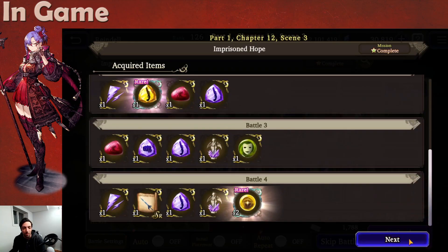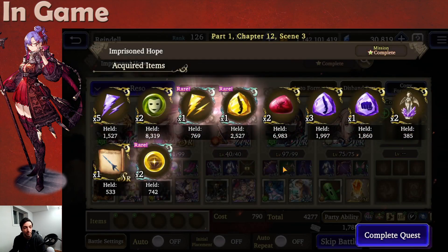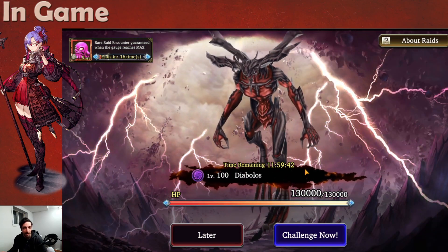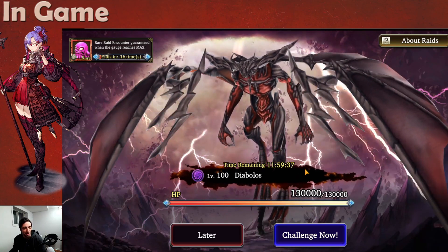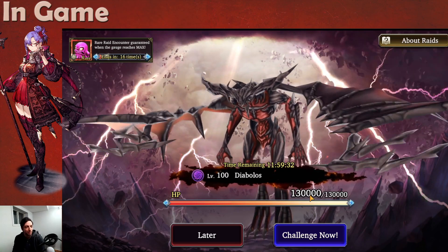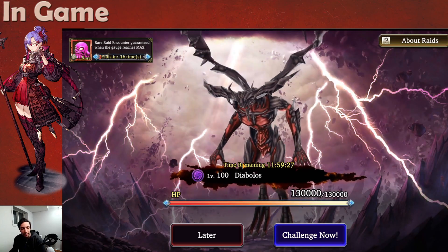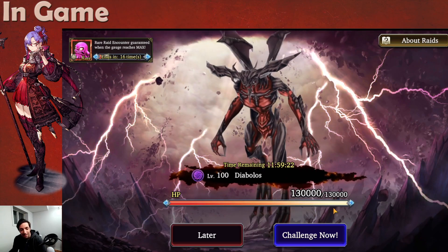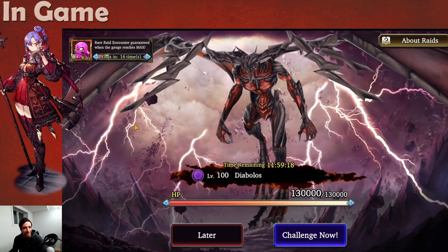Now you'll see that a raid boss has appeared. Raid bosses can queue up to 10 at a time, and you can challenge them back to back. Any more than that will not spawn as long as you have 10 queued. They also have a timer before they expire — if you have 10 queued, the first one will expire, but you'll still have 9 others. Be wary of this: if you're doing them in several runs and you have one that's almost dead and the timer runs out, you're going to lose that run and have to start over with the next raid.